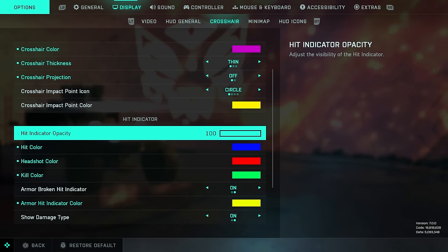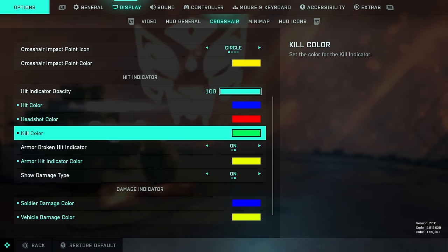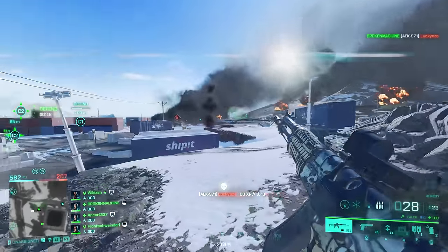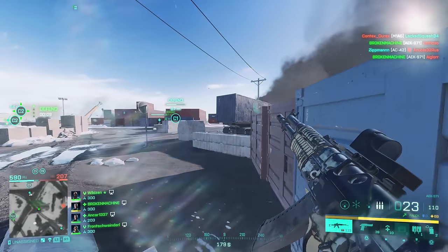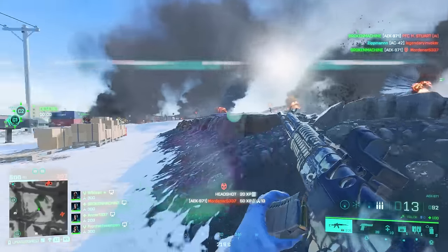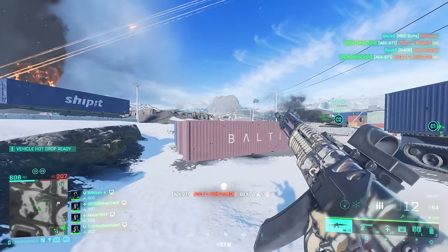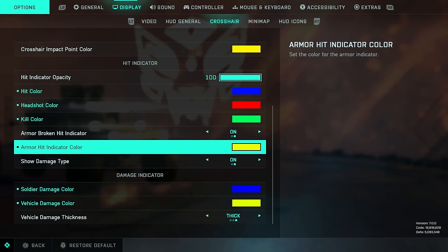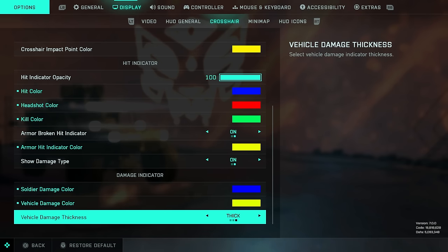The hit indicator section is incredibly important. Leave the opacity on 100. For normal hits I've got blue, headshot I've got red, and for kills I've got green. If you see blue, you've done normal damage and need to do a little bit more. If you see red, you've hit a headshot and only need a little more damage. If you see green, you know instantly you've downed the player — a good time to snap to the next target or look for a different position. Armor broken hit indicator: set indicator color to something bright; yellow works for me. Turn on show damage type. Soldier damage color: blue. Vehicle damage color: yellow. Vehicle damage thickness: thick.